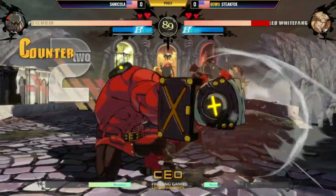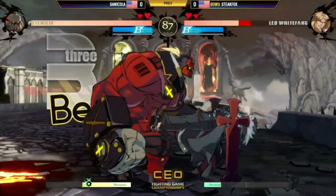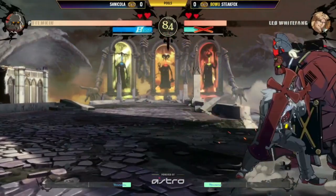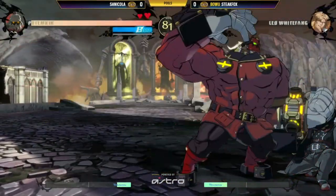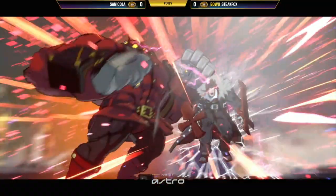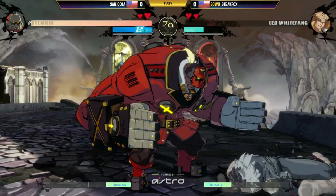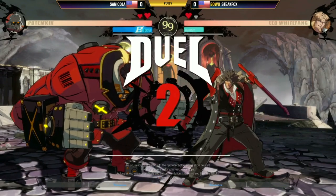Tried to go for the hammer stop, looked for the PRC — yeah, PRC afterwards. The burst comes through; he's able to backdash and get his own throw, continuing to keep Leo pressed in the corner. The Kara Garudas, and yes — that is how fast a round can end. One overextension from Leo and it gets closed out right away.